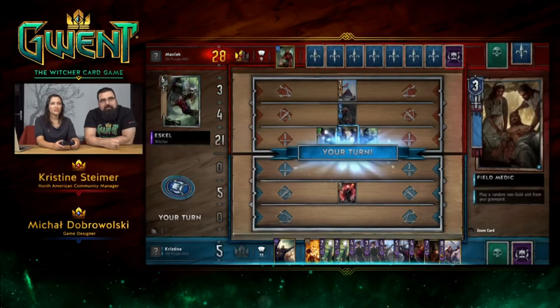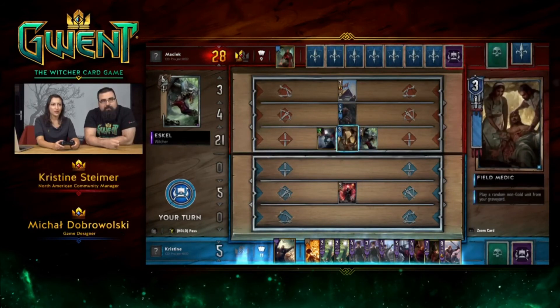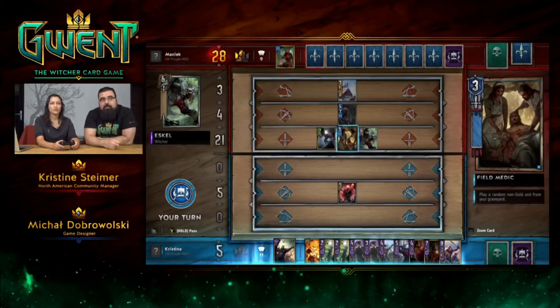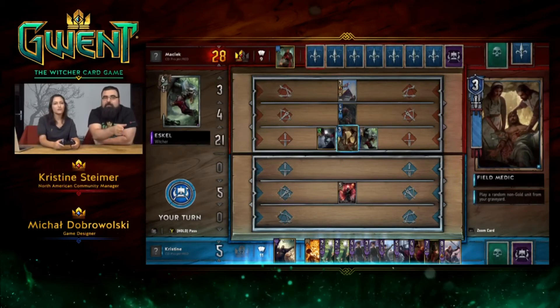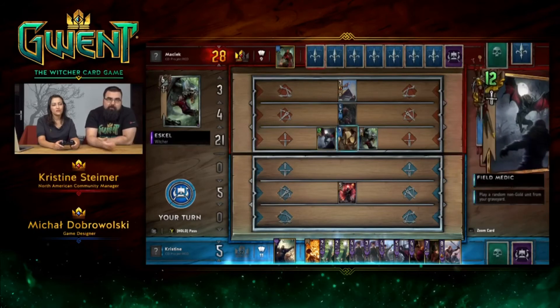Maciek just resurrected Eskel. Eskel's back in the game. Field Medic is a Northern Realms card — she resurrects a random unit from your graveyard, but it can be a silver unit. While our Priestess of Freya resurrects a chosen unit, but it can only be a bronze unit.